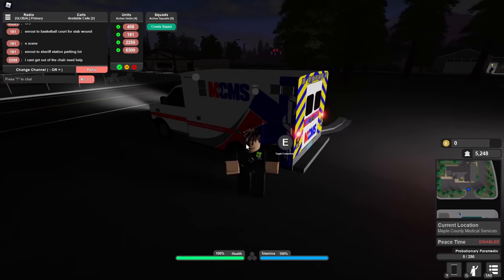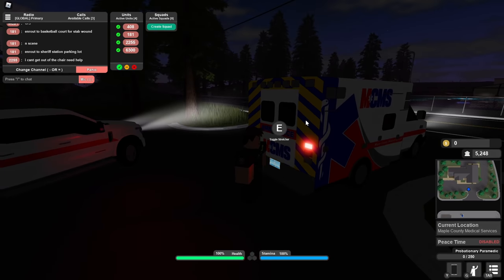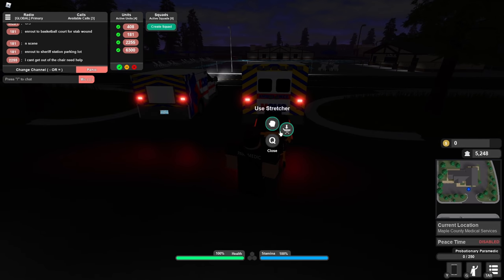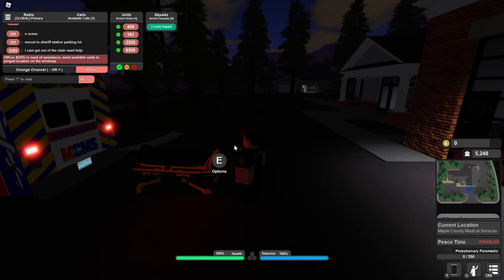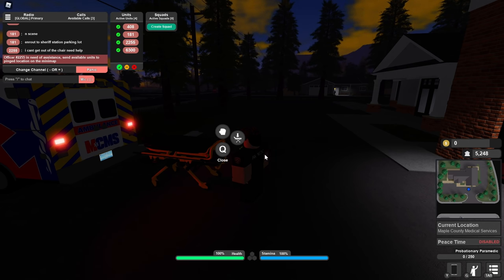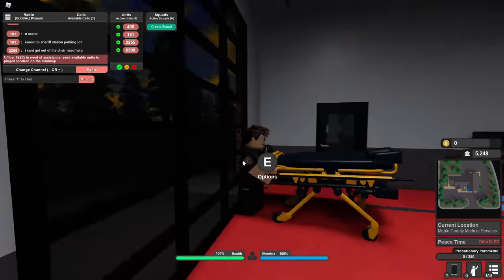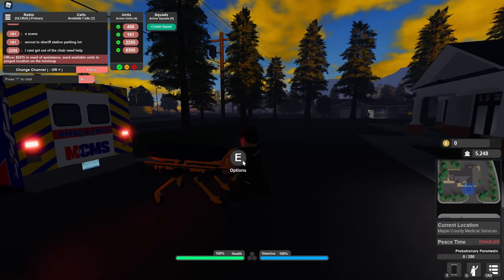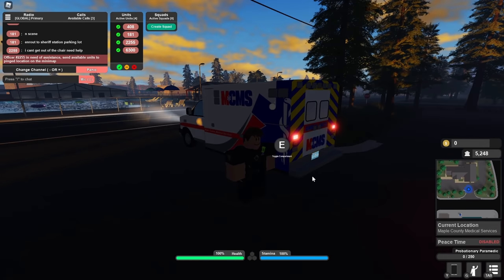Not only does this have those cool looking lights, but it also has features. So if we press E down in the back here, we can get our stretcher out. You can grab it, you can use it, and you can lower it. If we lower it, you can see it goes down like that — very cool. We can raise it, it goes like that — very cool. And we can use it, so we can walk around like this and actually get to a place we want with it. And that's just a very cool feature. We can put it back when we get closer to the ambulance.